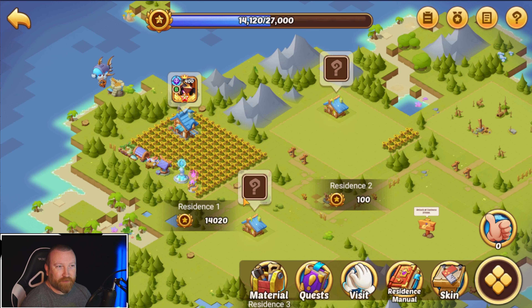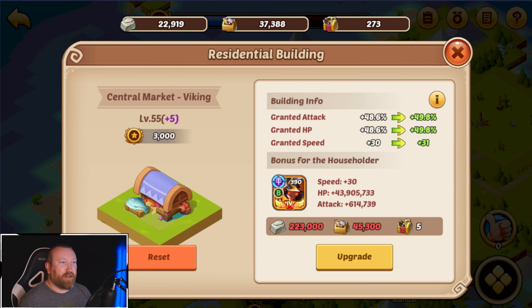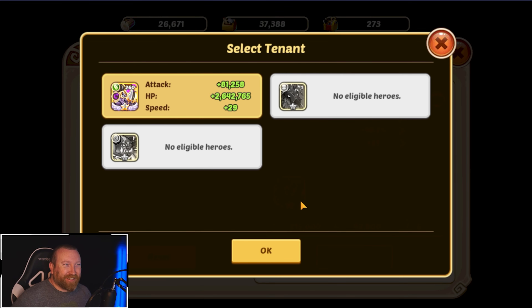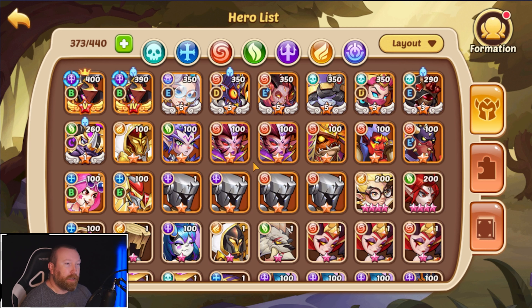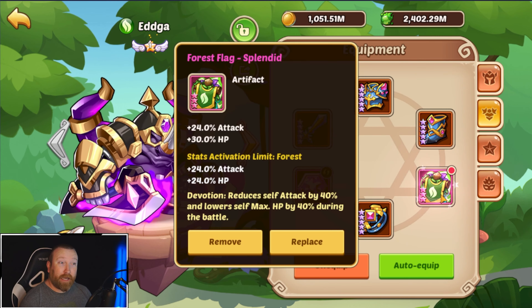Remember last time we were on here we only had the three tenants — we had Aspen, Walter built up, and Scary built up. Now we finally have the last one, and the choice he went with was Edga. Lord Balrog's horse is Edga — why not build Edga, reminiscent of good old Wrath of God Gaming? If you don't know Wrath of God Gaming, you missed out. He tried to make Edga work in Idle Heroes — it did not work — but hey, we got a flag and we got a lot of stats on this hero.